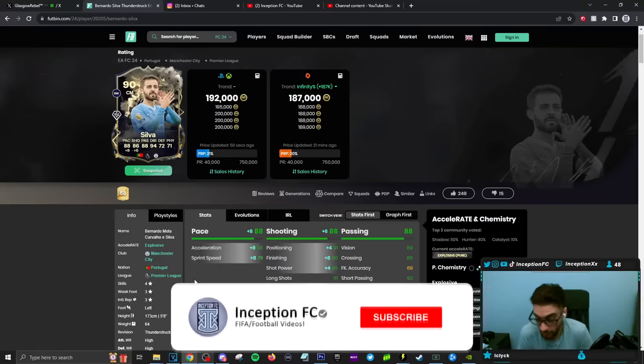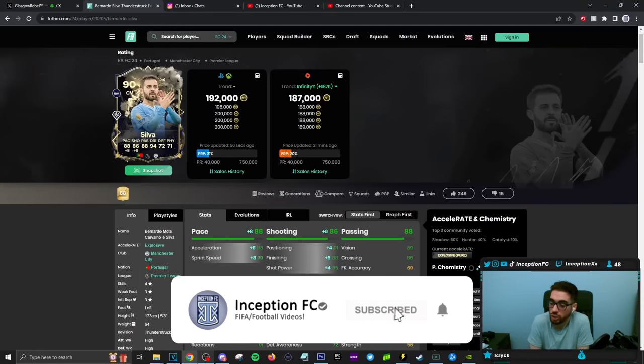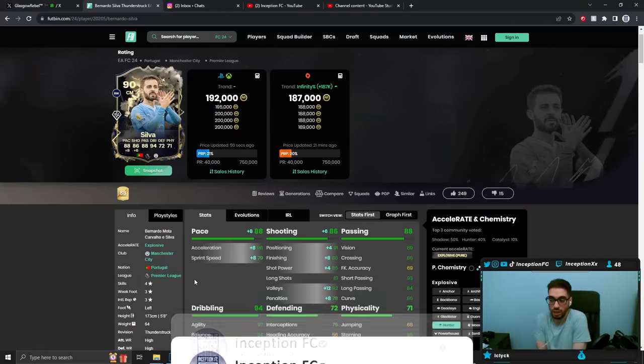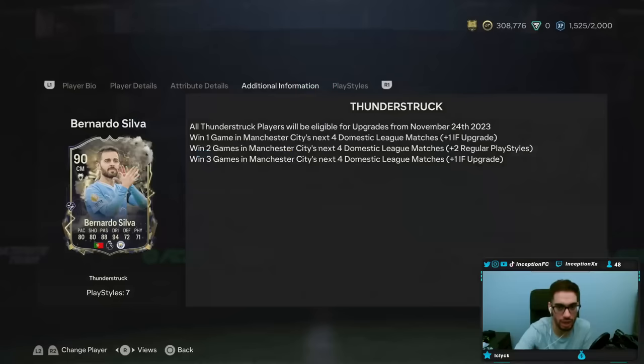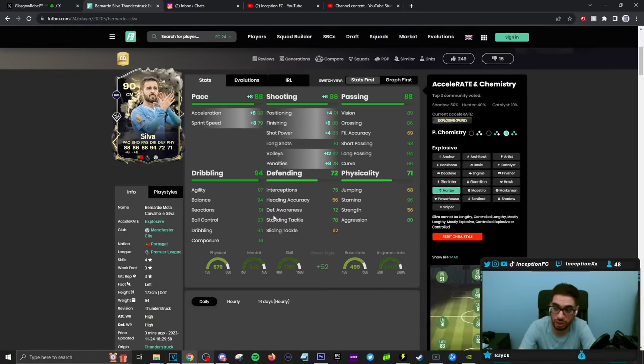We managed to get some highlights with Bernardo Silva in regards to how he performs in-game on the Hunter chemistry style. There is a lot of potential to work with. With Bernardo Silva playing for Manchester City, they do have more of a chance of winning their games — it's three out of the four next games starting from November 24th. If they end up winning those matches, this could be a very, very nice card. One reason this is a nice card is because he actually has defensive capabilities — he will sometimes do defensive work for you because of his high/high work rates, which opens up different types of options. You can use him in the CAM position.